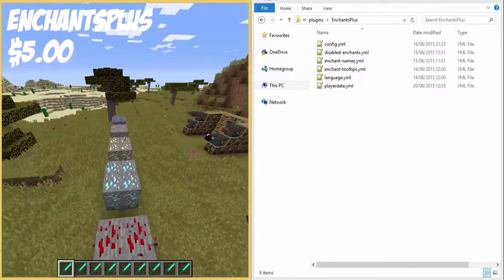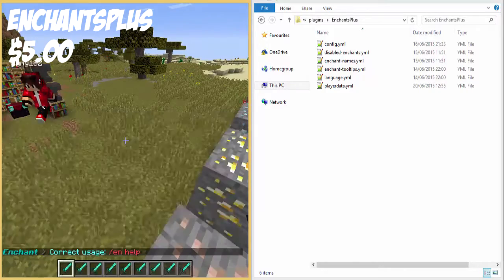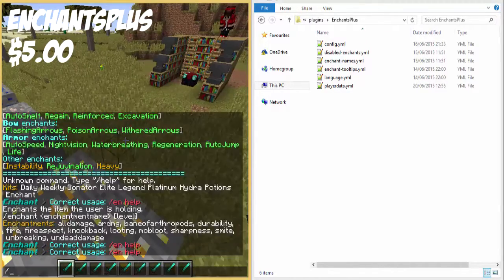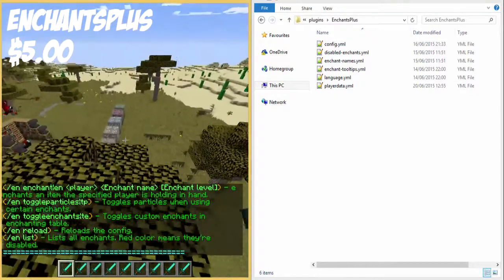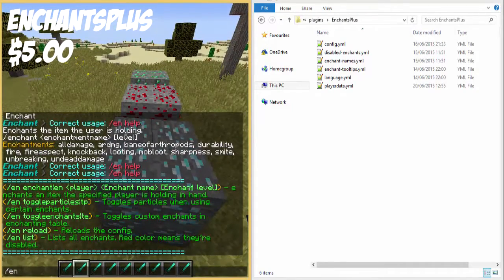Let me demonstrate and show you. The base command is /enchant, or for short you can do /en. The EN help page comes up, so if you go ahead and look at the help page. You can enchant stuff yourself, but we don't know the enchants yet, so let's do EN list.